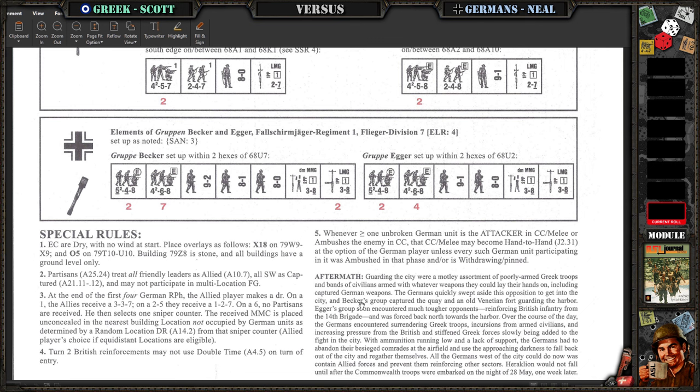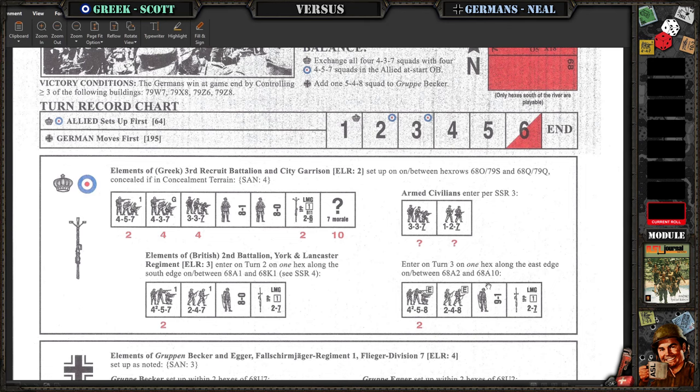And then, the Germans, when attacking in close combat or ambush, can declare hand-to-hand. I'm a wuss — in this case I thought about it once, but I didn't declare hand-to-hand in close combat. But it's the option for the German elites here.